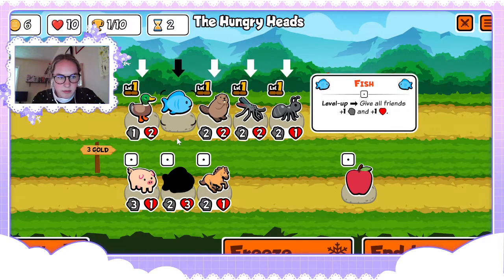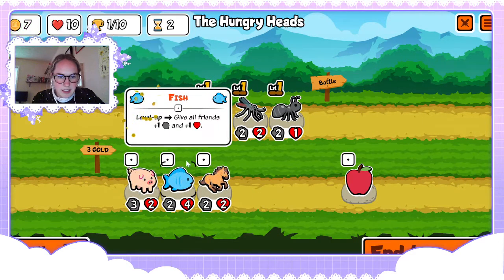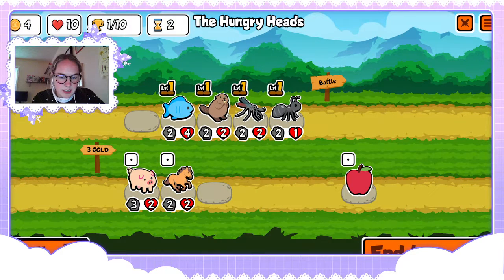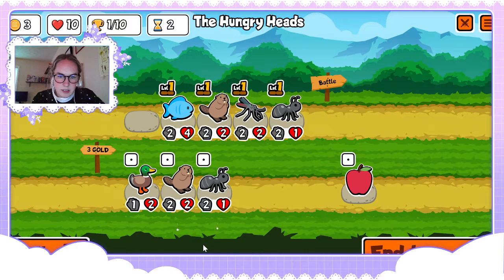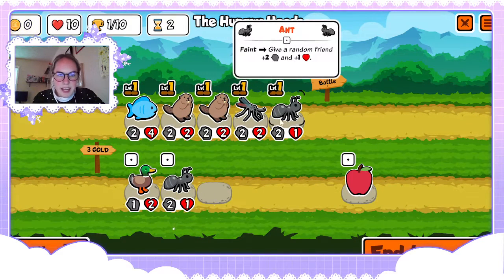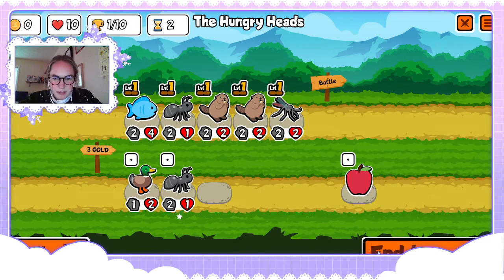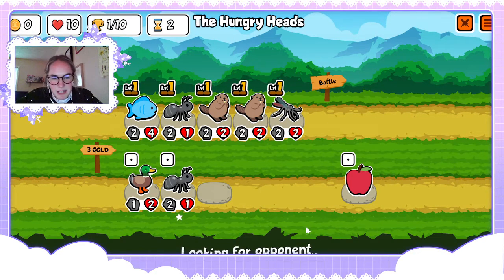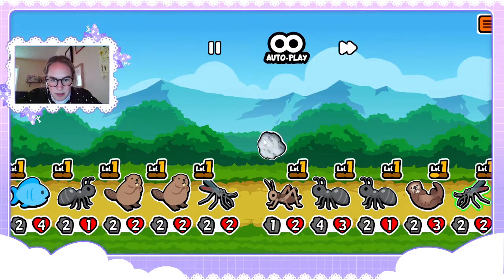We'll sell our duck then buy a fish, then roll. We'll get another beaver. Also I've been doing this thing lately where you put your strongest unit at the back at the beginning and then put the ant right in front of them — it actually works surprisingly well because you get the guarantee that your ant will buff your strongest unit.